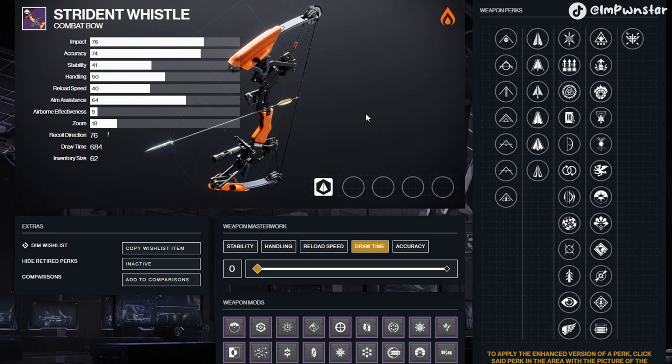Let's forge a god roll Strident Whistle. Reload speed and draw time are what you invest in when building bows. Reload speed is the rate at which you bring the arrow to the bow, and draw time is how quickly you pull the string back and release it. Both affect the TTK and the rate at which you fire arrows, so if you get a reload speed or draw time masterwork, you're doing pretty good right off the bat.